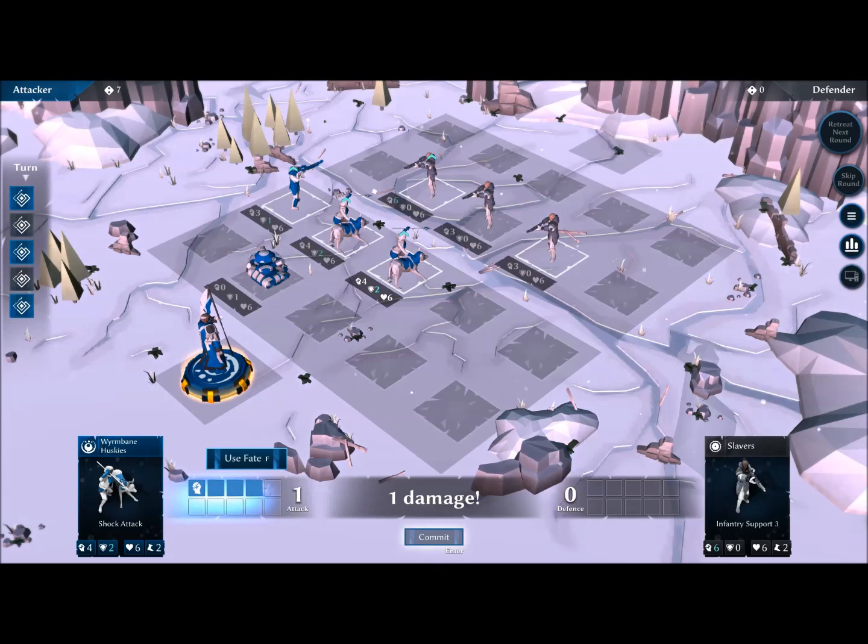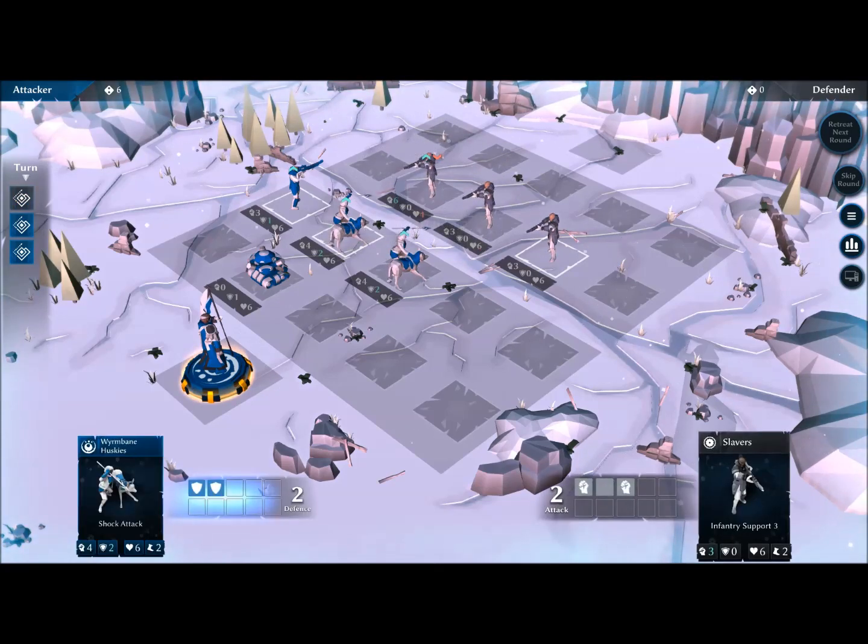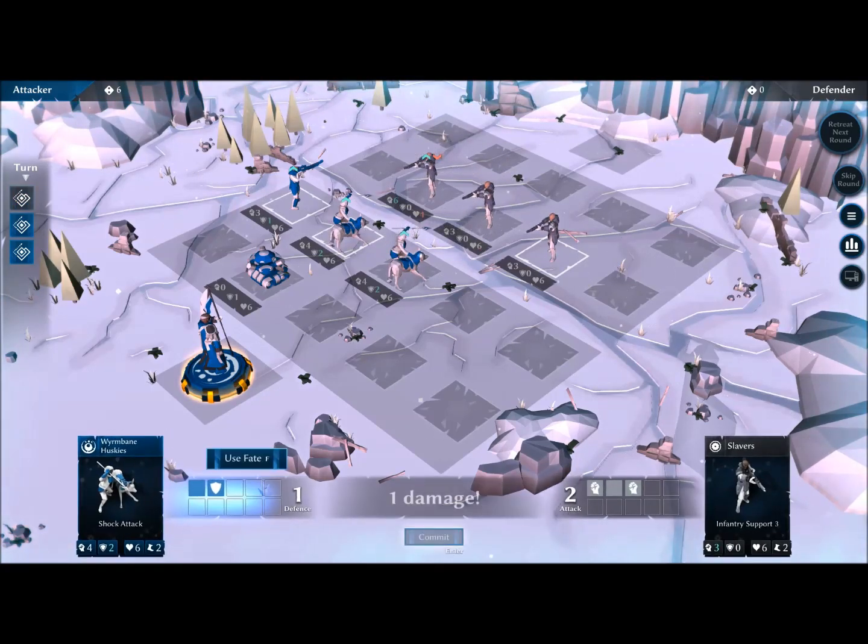We get an initiative roll and can use fate — another resource — to increase our damage. I'm going to use a little bit of fate. The defense for this unit is actually zero — wait, that can't be correct. Well, let's try it with one fate point. Boom! Shock attack. He actually had three defense, so he's down to one now. We should have used one more fate point. The slavers are going to try to take out our Wormbane Huskies. Using all of your fate points right away is not a good idea — you want to use them carefully.